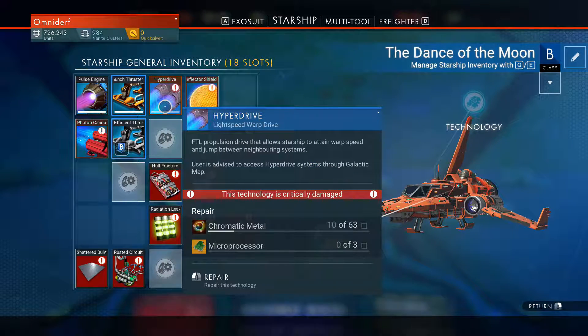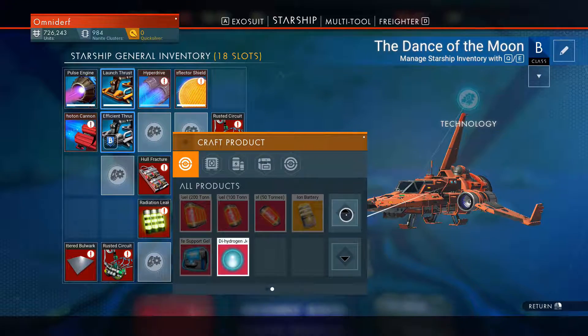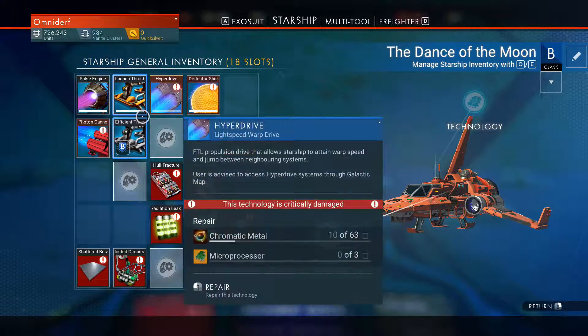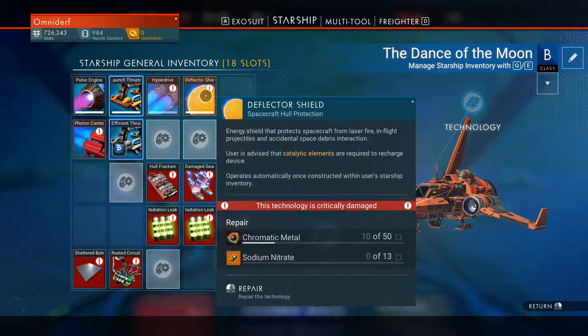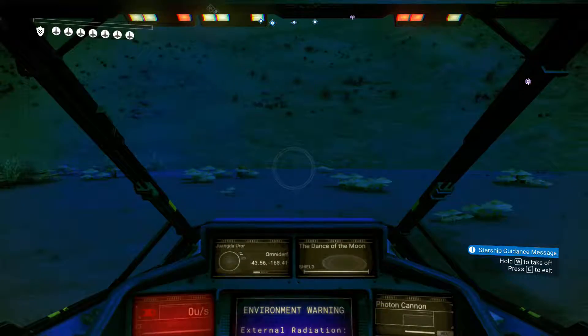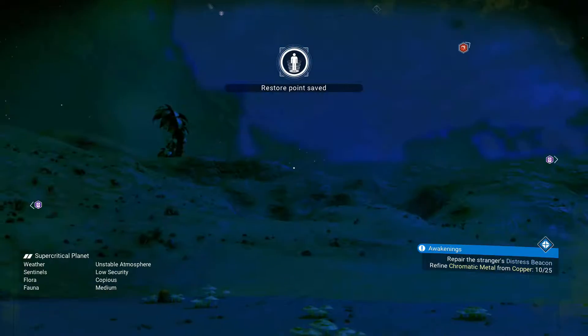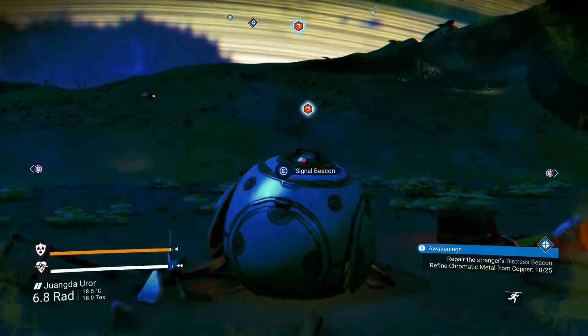I'm gonna need the hyperdrive stuff going on here. Microprocessor — I don't think I can make that one. No, I cannot. But this one we can do. Let's hop out of here. I want to know where my ship went. This thing's going — this is what I'm here for.